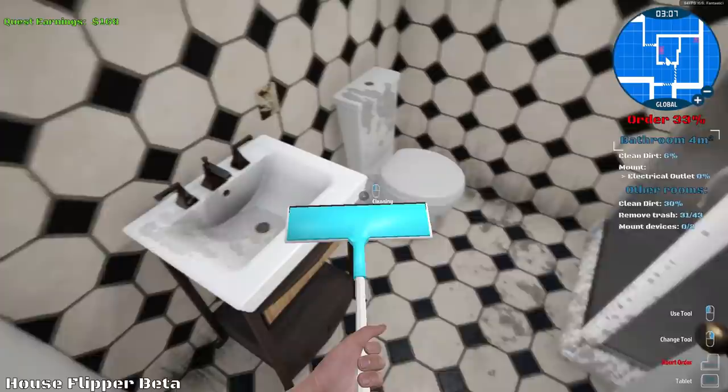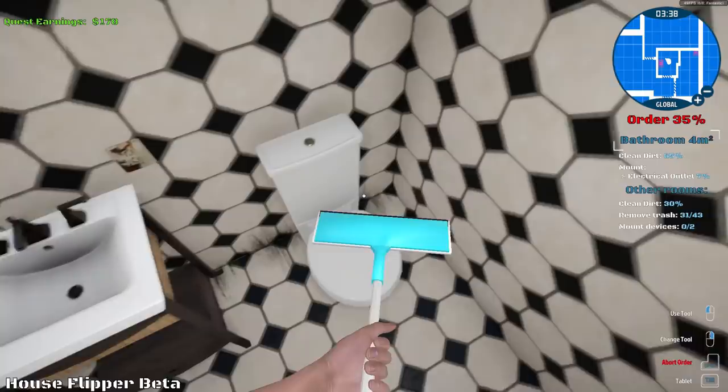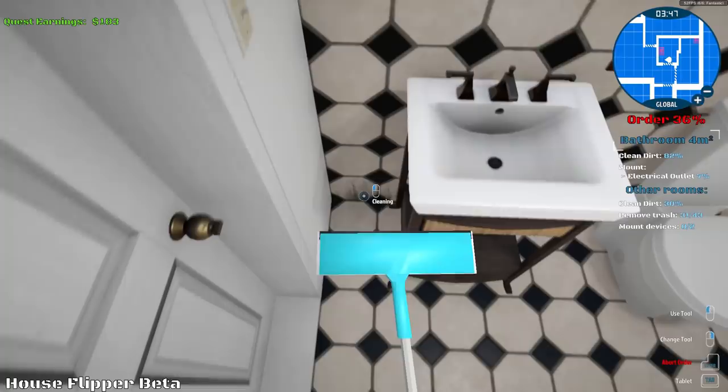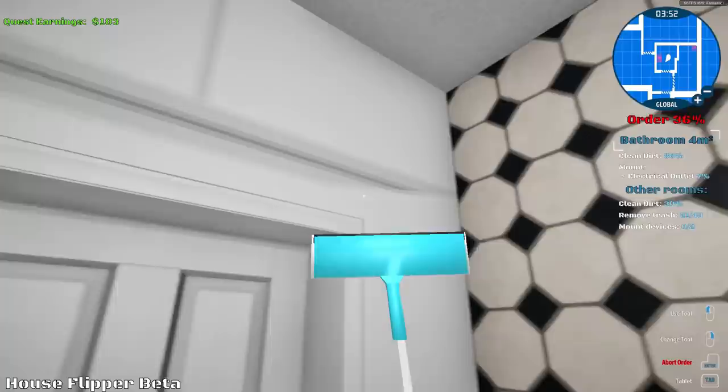Let's clean up the bathroom. I think the bathroom is almost done — just get in the crevices back there. Come on, toilet, get out of my way. There we go. I don't know if that's how toilets work. Underneath the sink and at the back there. It looks good. The bathroom's done.